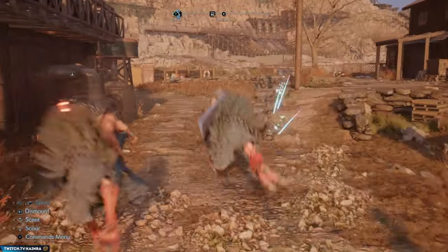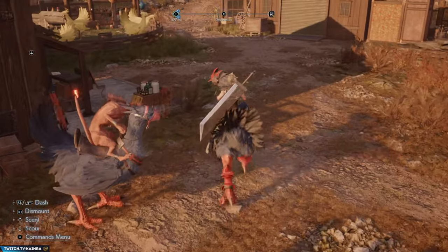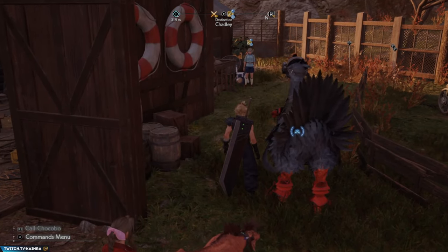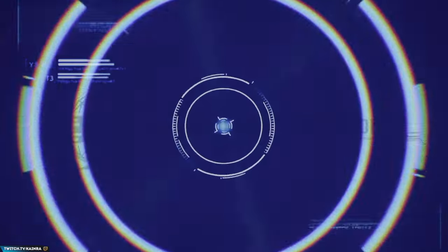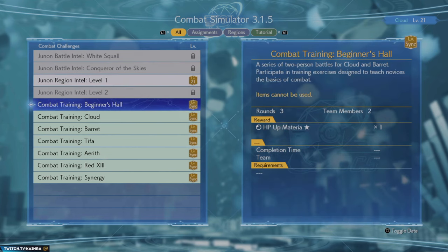The next very important thing if you want to learn the basics is to find Chadley in the Chocobo Ranch in the Junon demo, because he was the person that actually made me a better combatant. He has a bunch of basic topics to cover and also tutorial battles which are very useful because they explain every single character, combos, and synergies. However the tutorial doesn't explain everything the best, since some synergies are a bit counterintuitive, and I will try to explain it as simply as I can.